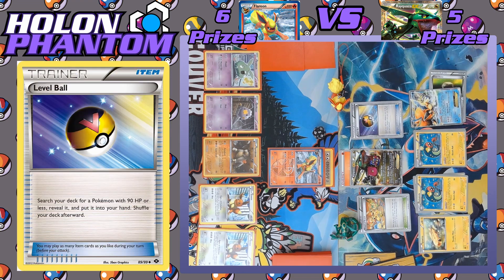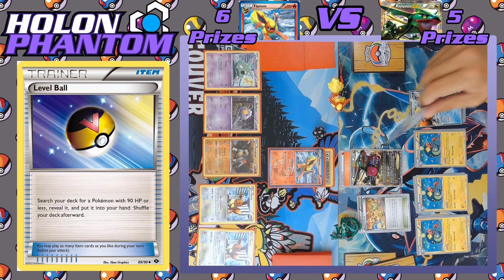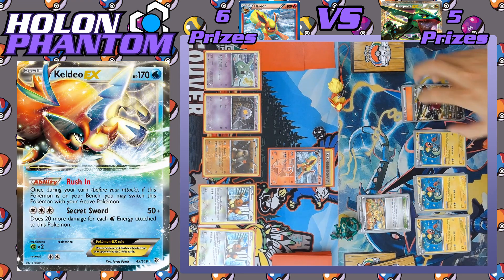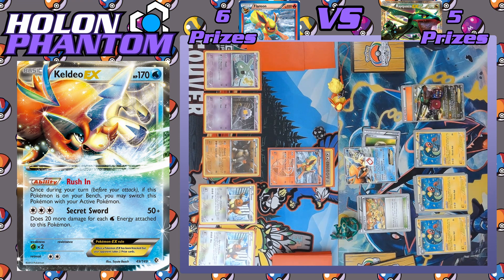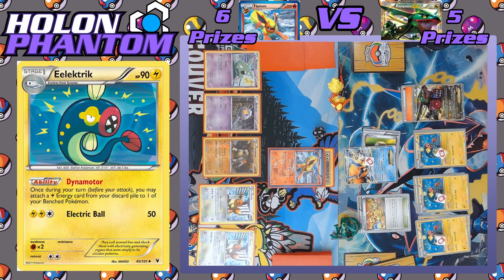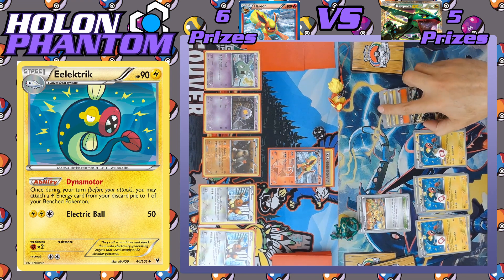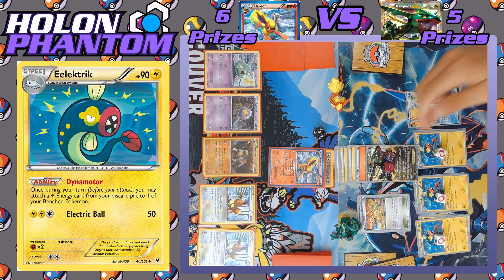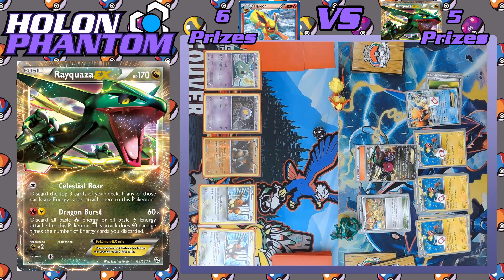On the Rayquaza side, Level Ball grabs a third Eelektrik, giving access to three Dynamotor abilities — meaning up to three Lightning Energies from the discard pile can be attached every turn. Keldeo activates Rush In to jump into the active spot, putting Rayquaza on the bench where it can be loaded up with Lightning Energy by the Eelektriks. All three activate their abilities — three Lightning Energies come back onto Rayquaza and it's going to be enough for another one-hit KO. Keldeo retreats for free again with its Float Stone, and Dragon Burst hits again for 180 damage. That's two prizes taken by Rayquaza already.